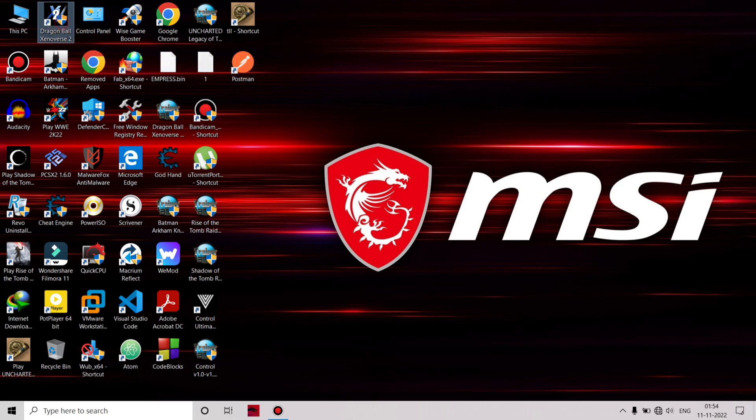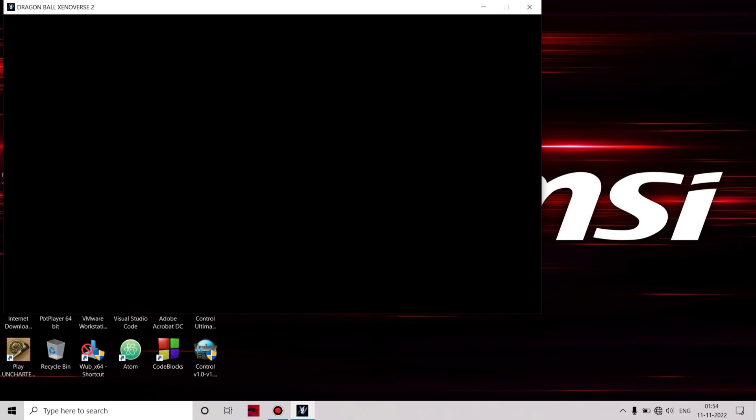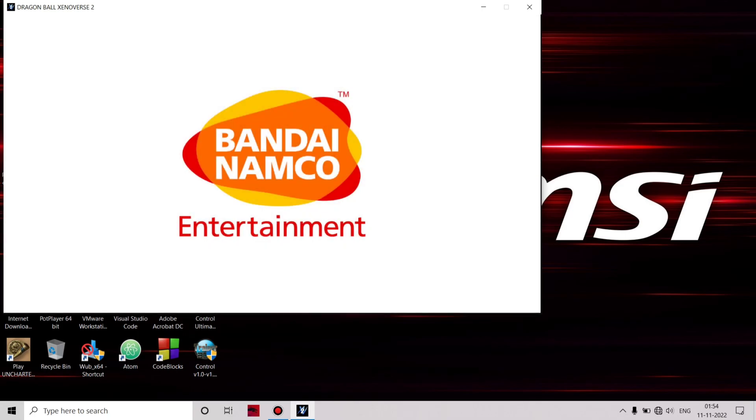Now we want to open Janos to EFC to check whether the Aura mod is working or not. Then we want to install any one skill mod.